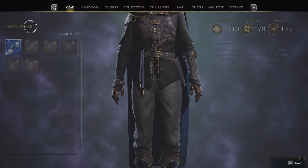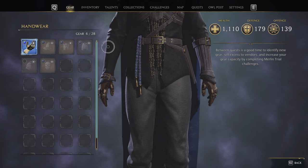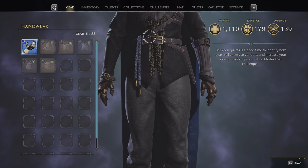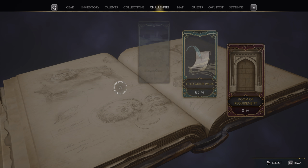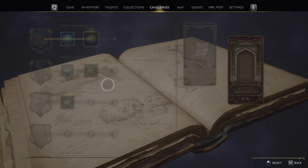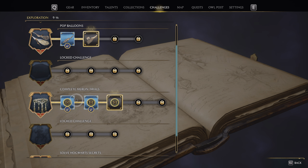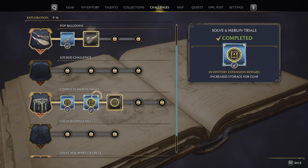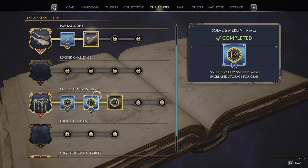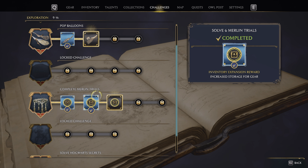It's even worse when it comes to gear. By default you can only carry 20 gear pieces, and this includes gear currently equipped on your character — unlike many RPGs that would track inventory and equipped items separately. I've increased mine to 28 now. How do you increase it? You need to go solve Merlin trials — basically puzzles in the open world — to increase your gear capacity, though each one only increases it by a small amount. Annoyingly, those Merlin trials are also locked behind the main story, so you have limitation after limitation after limitation.